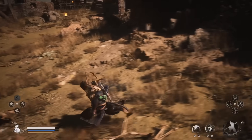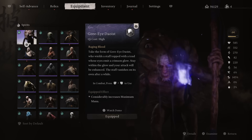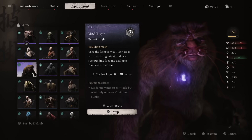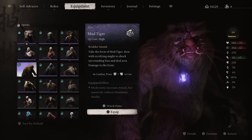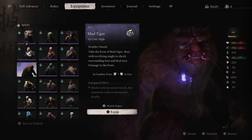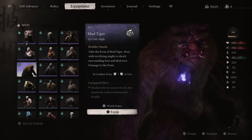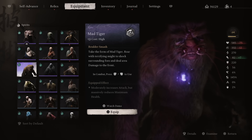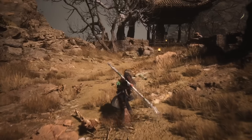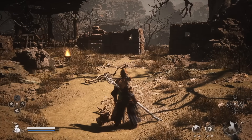Once you reach the bottom of the well, you're going to have a boss fight. That boss gives you a brand new spirit — this Mad Tiger skill. It's okay, not amazing. But that's not why you're there; you want the gourd sitting inside the chest. Congratulations, you're good to go.